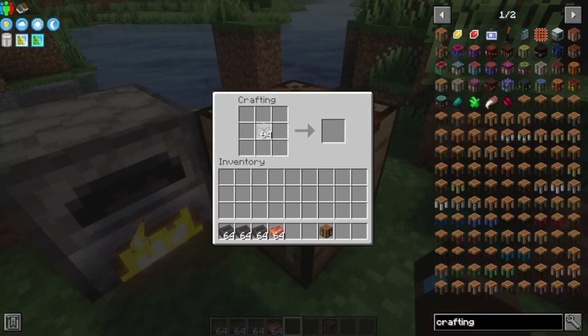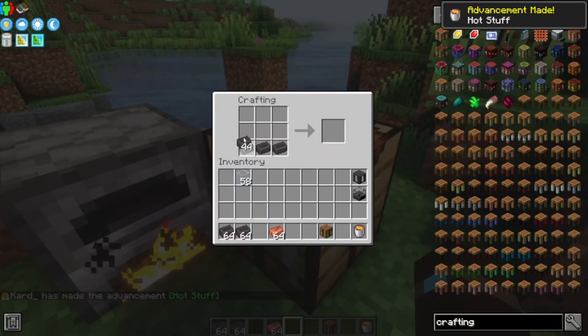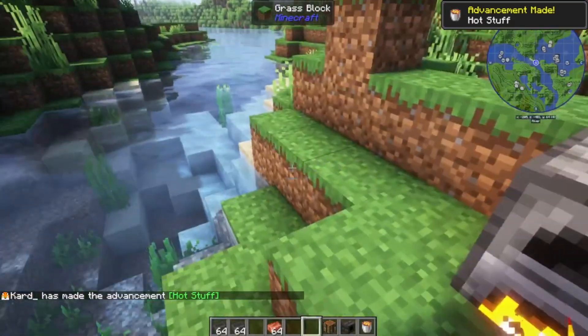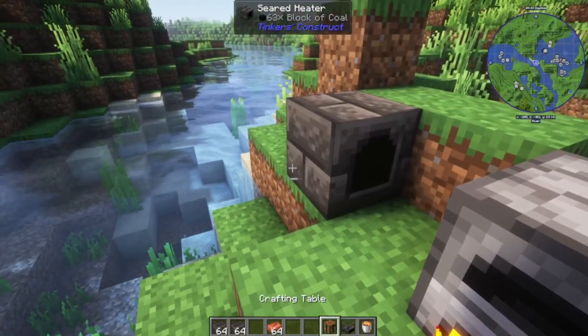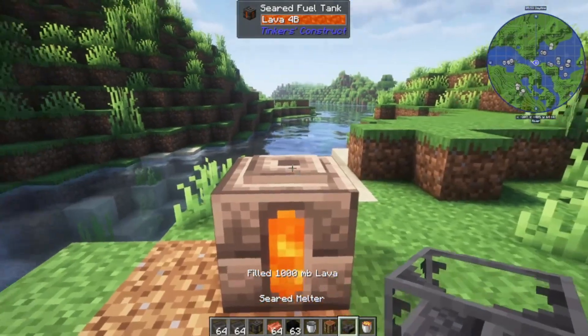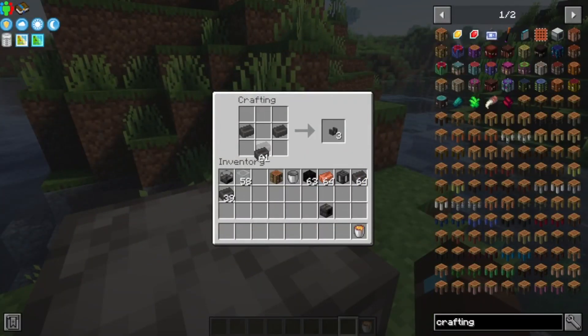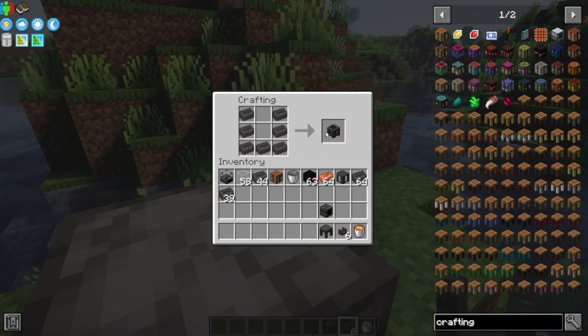Things you'll want to craft: a seared fuel tank, of course. And then a seared fuel gauge, which I think is crafted like this — yep. And then put bricks around it, so you get a seared melter. And then a heater, which can only be used with the seared smelter and uses coal. Also craft some faucets, a seared casting table, and a casting basin.